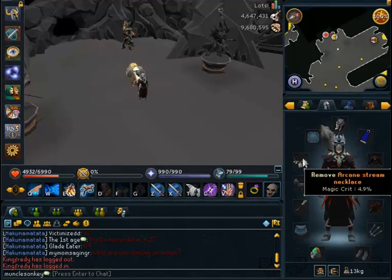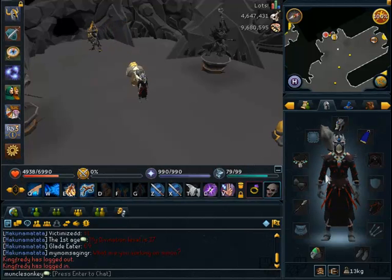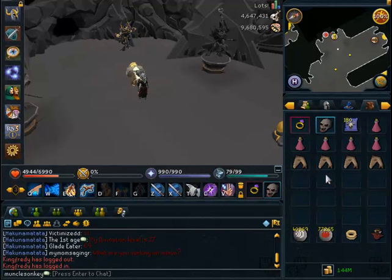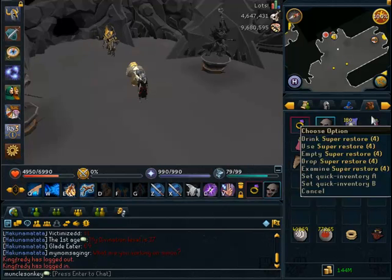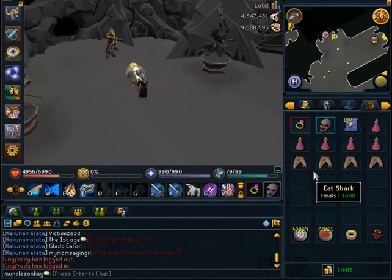For your Necklace, an Arcane Stream has the highest Magical Critical in the game, so that's pretty good. You can also bring a Glory. If you don't have a Yak and you really don't want to spend extra time banking the bones, you can always bring a Demon Horn Necklace and a Bone Crusher which will give you extra prayer. But it's not that big of a deal just to bring prayer pots. In my inventory I have Ring of Slaying and Vecna Skull. If you don't want to bring a Vecna Skull, bring an Extreme Magic Potion or something like that.